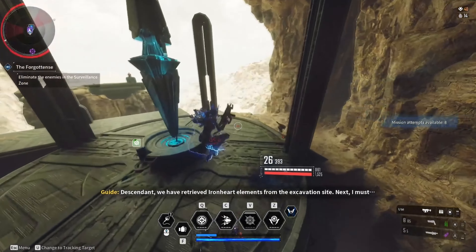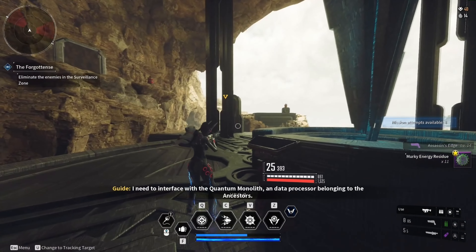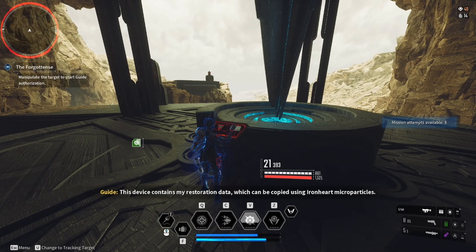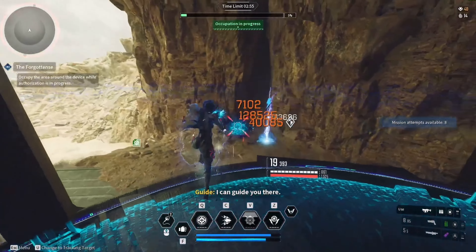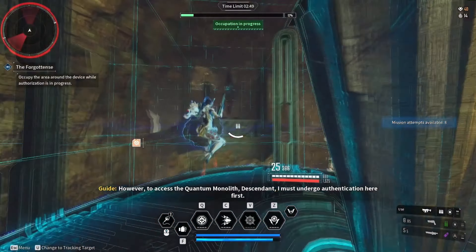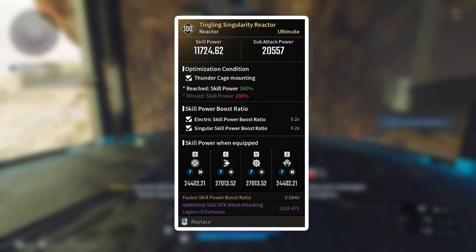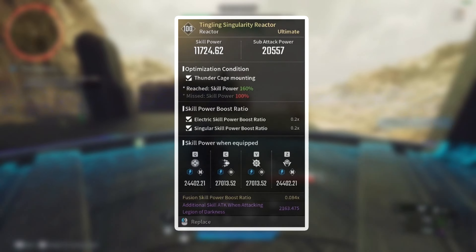Now let's go over to the best reactor stats. Your reactor is a very important item that determines your skill damage and can include extra modifiers that buff certain aspects of your build — the better your reactor, the more damage your skills deal. I recommend prioritizing a reactor with high skill power and sub-attack power, then look out for reactors with a boost to your skill critical hit damage, which will improve the amount of damage dealt when you land a critical hit. My best one is this Tingling Singularity Reactor, which has the Thundercage mounting condition. But if you don't have this yet, just focus on skill power and farm this one whenever you can.